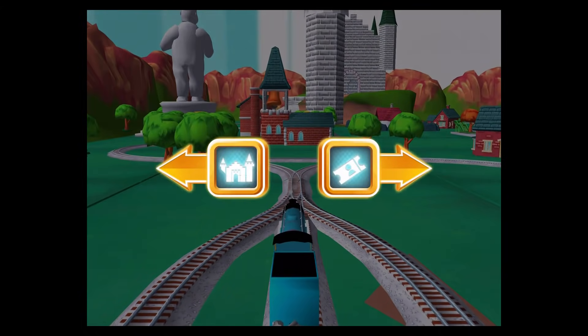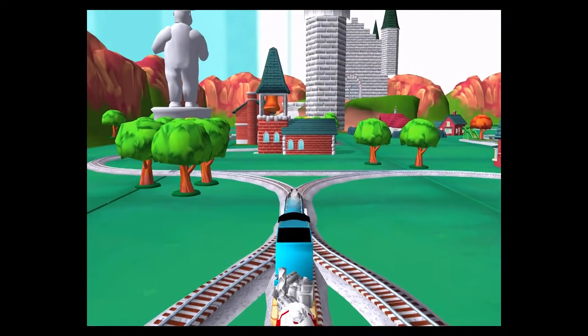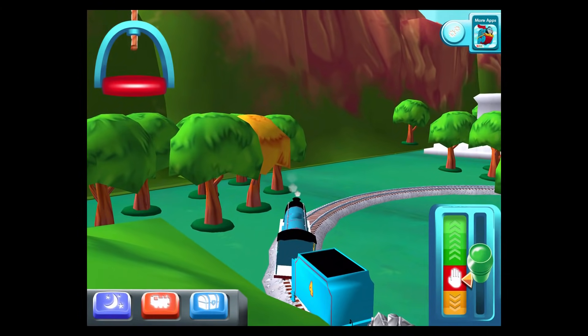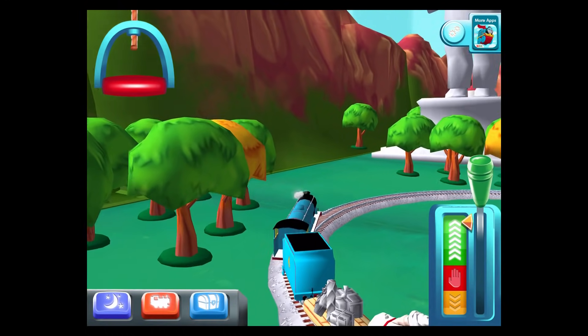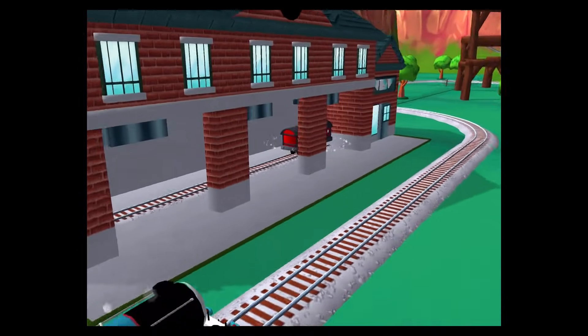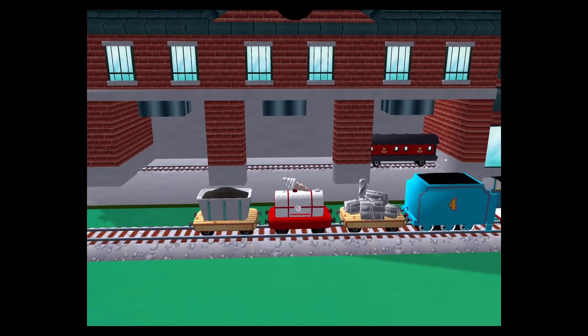Choose a direction. Right leads to the town square station. Left leads to the haunted castle. The haunted castle is just ahead. A new wagon? Your engine would love to pull that.